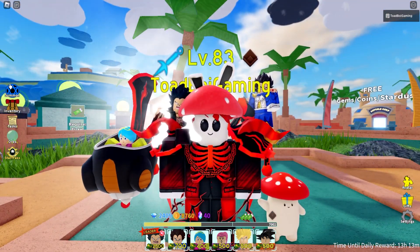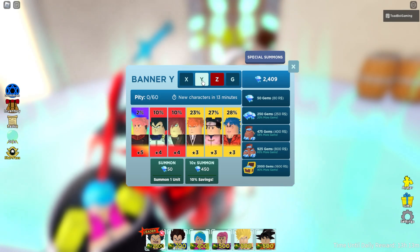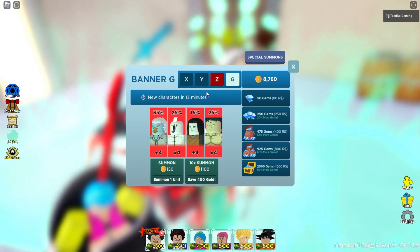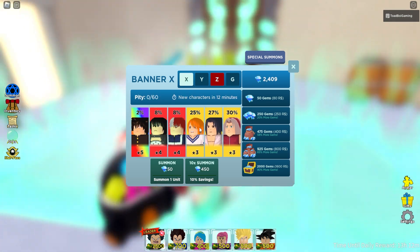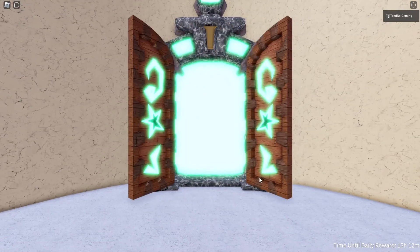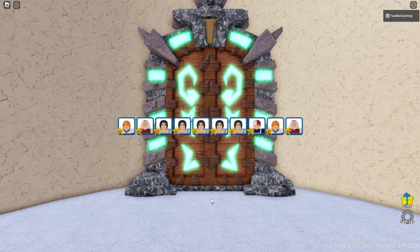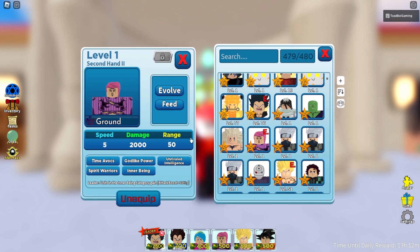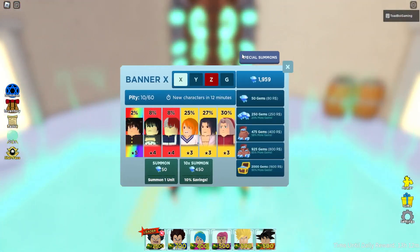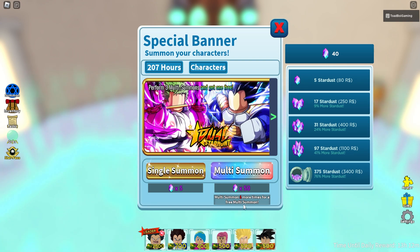When you get codes, go over to the summon section. There are different banners you can summon from — there's X, Y, Z which I don't have yet, and G which is just a gold banner. I suggest you hold your gold until you know what you're summoning for. There's also special summons with all these banners — that's how you get the special stardust-looking units.